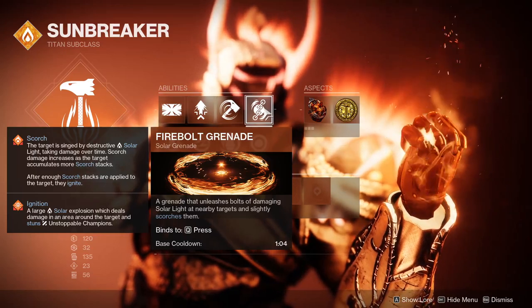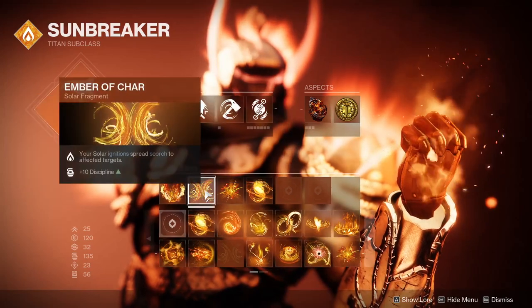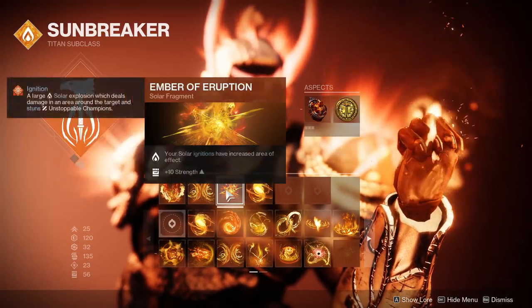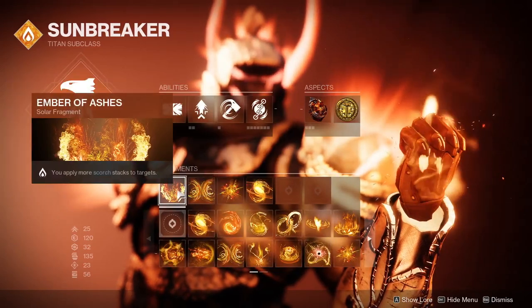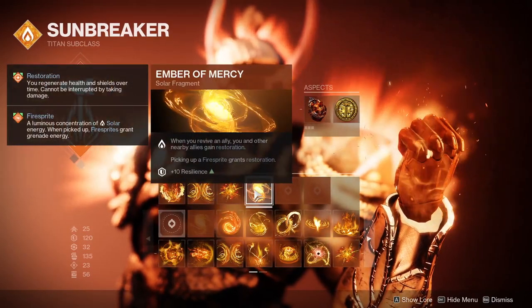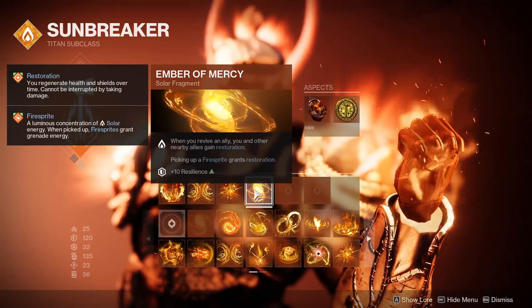With that in mind, our grenade of choice will be Firebolt grenades. For our fragments, we will be using Ember of Ashes, Ember of Char, and Ember of Eruption — these make our ignitions larger and do more damage. Finally, Ember of Mercy makes our grenades create Fire Sprites, which grant us powerful healing in Restoration.